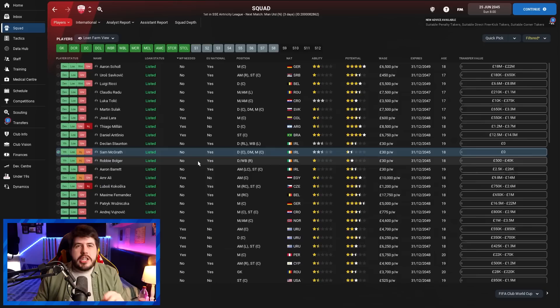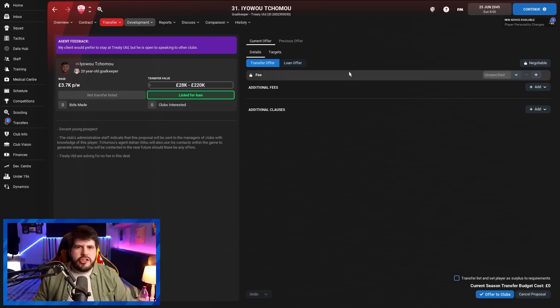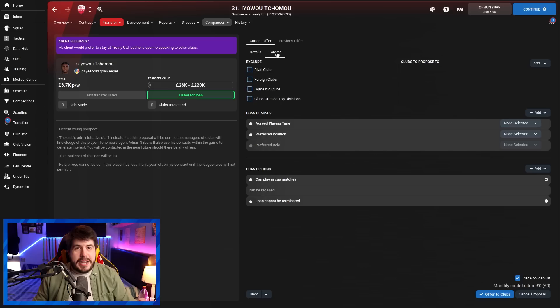It can be a bit of legwork but I think it pays off, and that's especially important if you're trying to loan players to specific leagues. What I'm doing is going into 'offer the player out', then setting a transfer offer as a loan offer. Weirdly, I found it better to specifically select the nation you're trying to target rather than just excluding foreign sides — for some reason that seems to work better.